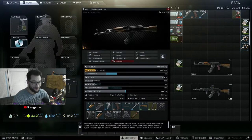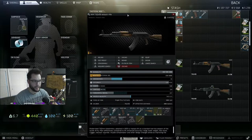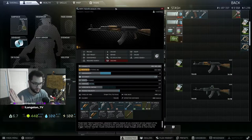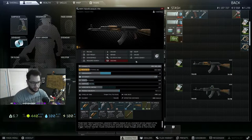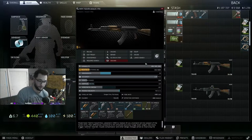Before we dive into builds, I want to break down what all of this stuff is. This is a basic AKM bought from Prapor, nothing done to it. The stat page is just full of a bunch of stuff. We're going to work through each line item piece by piece to understand what we're taking into the field.